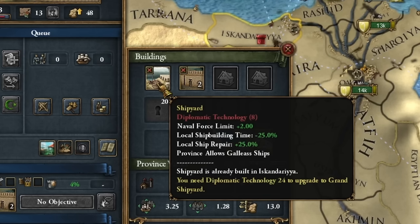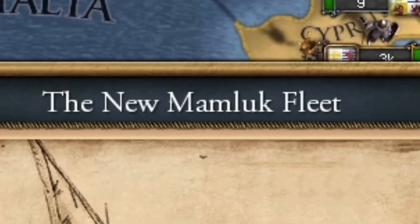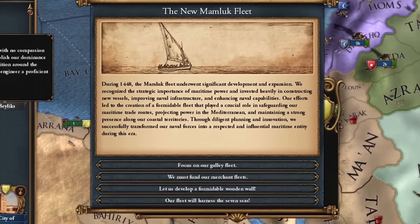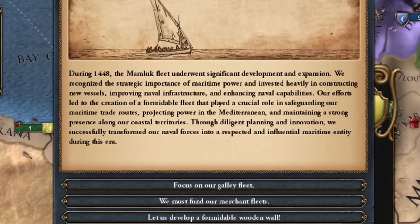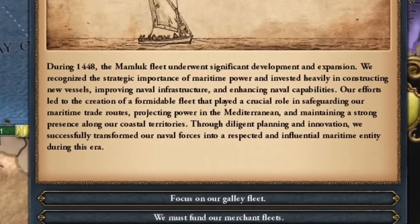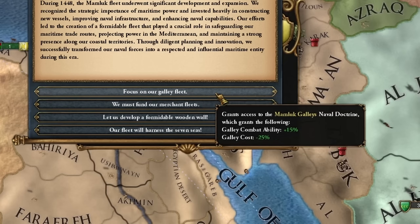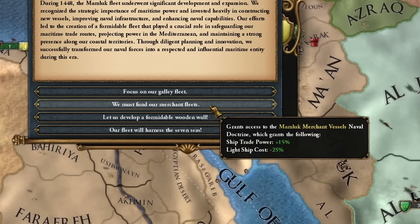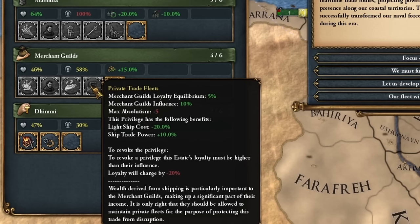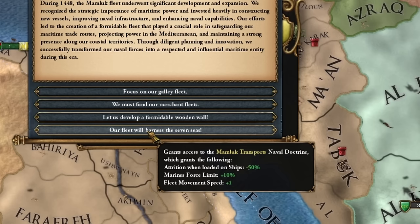We finish with Venetian investments, which allows us to get a port in Alexandria and to build galleys as long as we have an alliance with Venice. But just one ship? Well, at least we got a shipyard in Alexandria. Finally we have a Mamluk navy - the new Mamluk fleet. In 1448, the Mamluk fleet underwent significant development and expansion. We recognized the strategic importance of maritime navigation and made significant investments in building new ships and improving maritime infrastructure. Now we can get a new naval doctrine - one of them is galley combat ability plus 15% and reduced galley costs, which is very strong, especially if we plan a war with Venice and the Ottoman Empire.